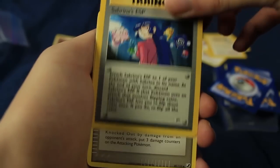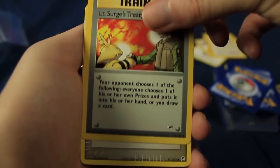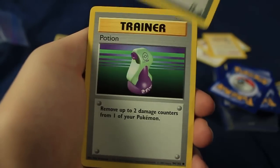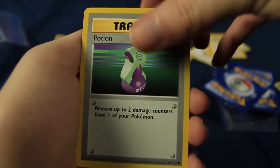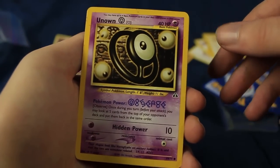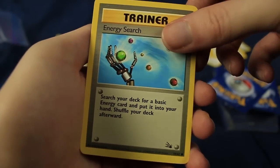Lieutenant Surge's Treaty Potion, Impostor Oak's Revenge Potion as well. There's an Unknown O — so I think we have Unknown N, O, and A at this point. There's another Lieutenant Surge's Spearow — gosh dang. We have Energy Search.